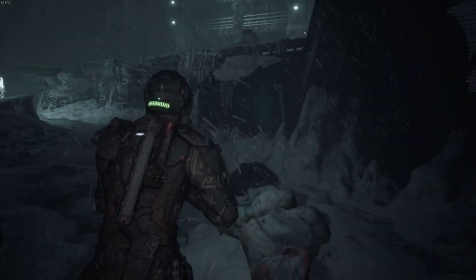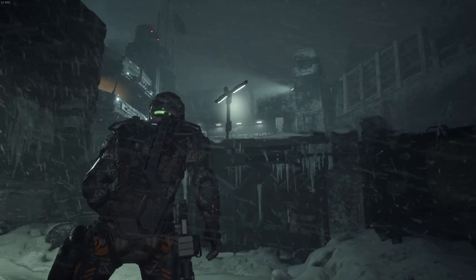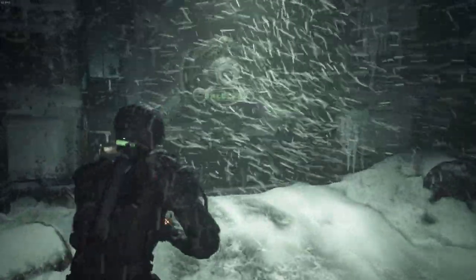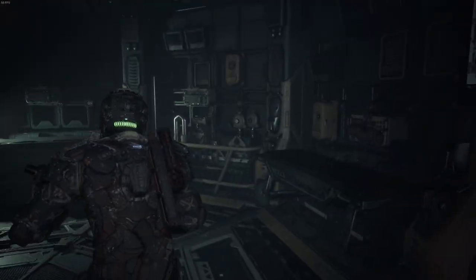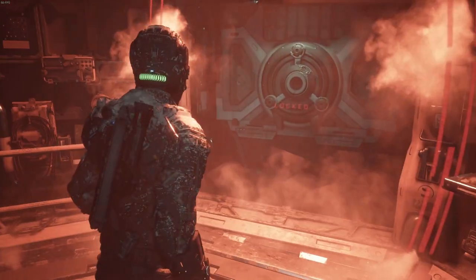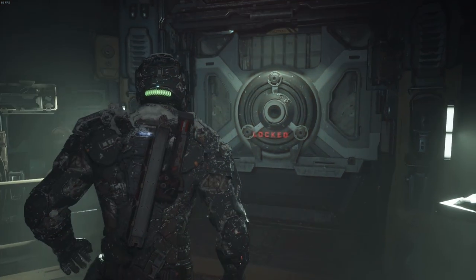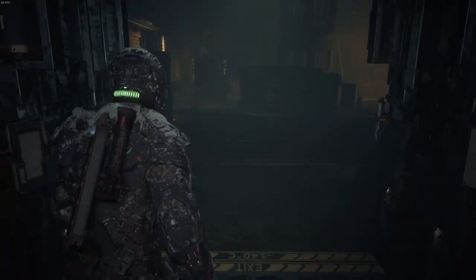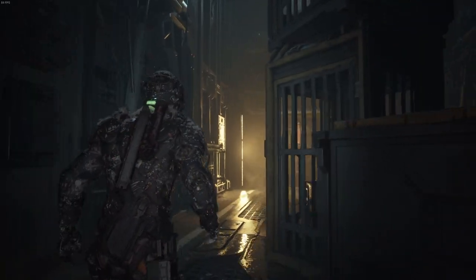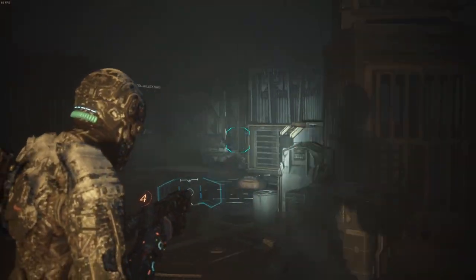Back out into the cold harsh environment and we're off to the gatehouse power station. It doesn't seem like it would be that far away - in fact it would probably be a whole lot closer if there wasn't all this stuff in the way. But hey ho, can't be helped. It sounds fantastic with these headphones. This place looks like it's seen better times - all these prisoner cages.